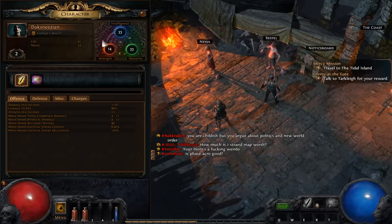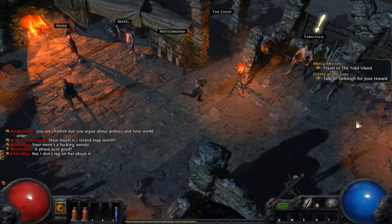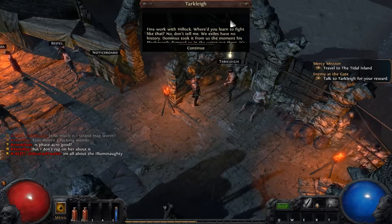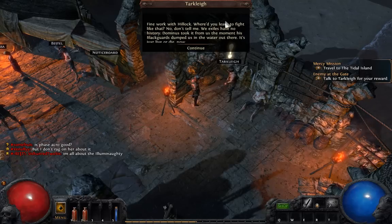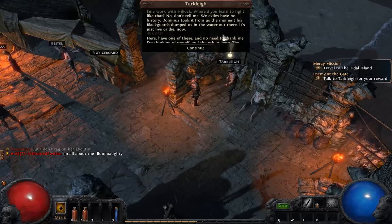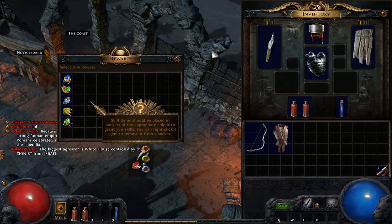Alright, so far my character is level 2. I've got to go talk to Tarclay, so let's go find out where he is. Looks like he's here. Cool, what are you giving me?